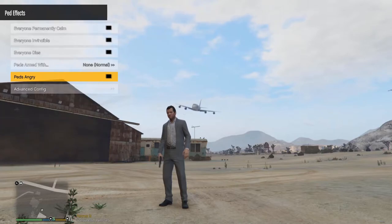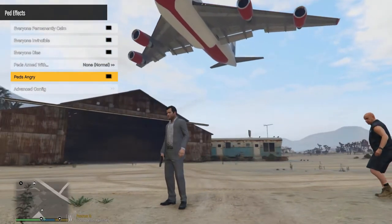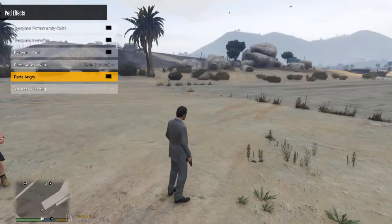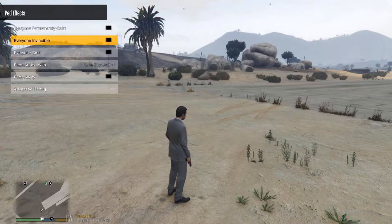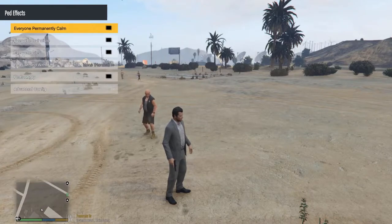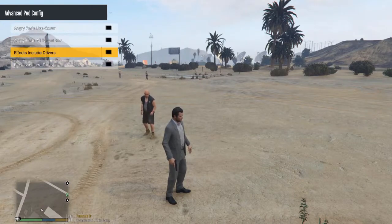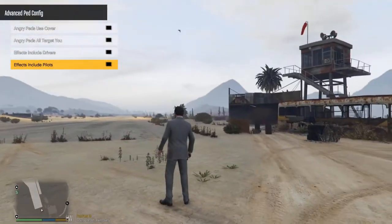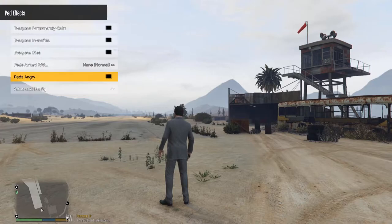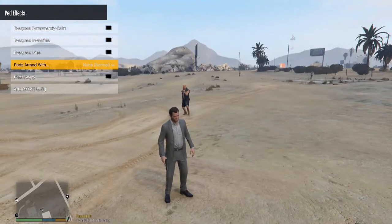We'll calm everyone back down quickly. As you can see, that plane was actually targeting me, which is a bit of a worry — that's a great big Boeing 747 that needs to pull up. You can also change what pedestrians are armed with: small arms, melees, and so on. Once you've calmed things down you can have everyone target you and various other configurations.